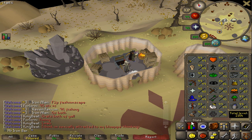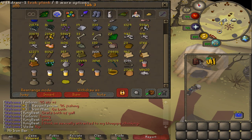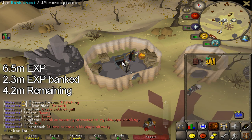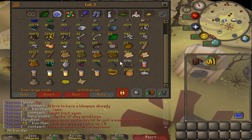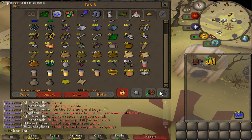I made a lot of progress on the construction grind. I'm quite enjoying it because the teak cutting and planking method is really chill — it lets me lay back and watch some shows. I have 6.5M construction experience now in the skill, plus 2.3M experience in planks banked. That's 8.8M XP total, so all I need is 4.2M more XP worth of planks. I need to gather around 45,000 more teak planks — much better than last episode when I needed 60-plus thousand. I'm already a quarter done, so if I keep this up I can get everything I need for 99 within two weeks or less.